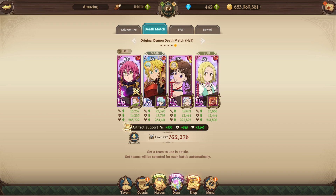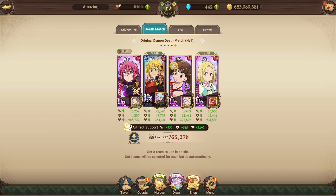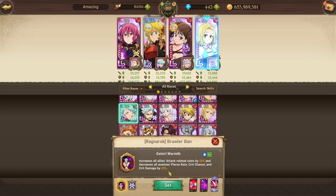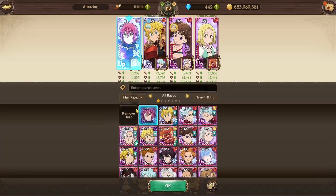For the backline character, you can either run Lane — her passive increases allies' stat-related boosts by half their value in death match, so all attack-related buffs get amplified when you receive them. Or you can run Ragnarok Bond in the backline, who increases allies' attack-related stats by 10% and decreases the enemy's pierce rate, crit chance, and crit damage by 15%. Both are very good backline options.